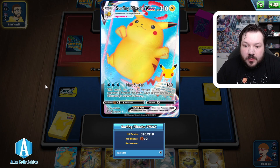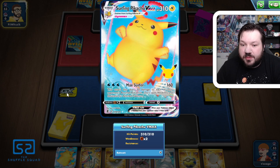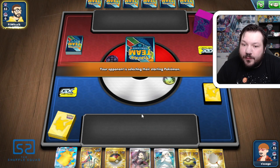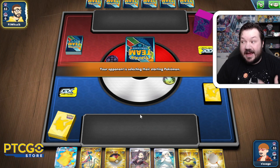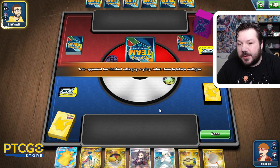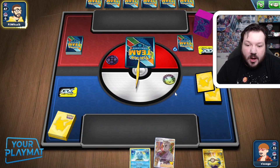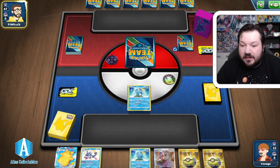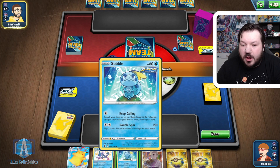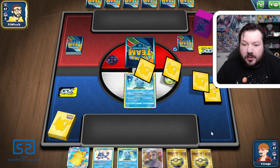Max Surfer is going to be doing 160, doing 30 to each of your opponent's bench Pokemon. Hopefully they're playing a deck with Sobble, or hopefully they're playing a VMAX deck that has 320 HP. These are pretty common things in the metagame which gives Surfing Pikachu VMAX an opportunity to see some success. And overall this hand looks actually pretty good, so I have no issues at all.